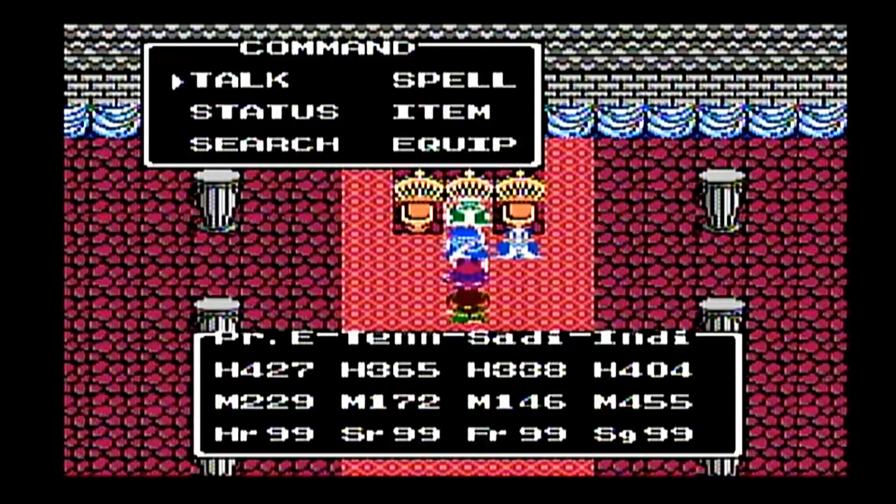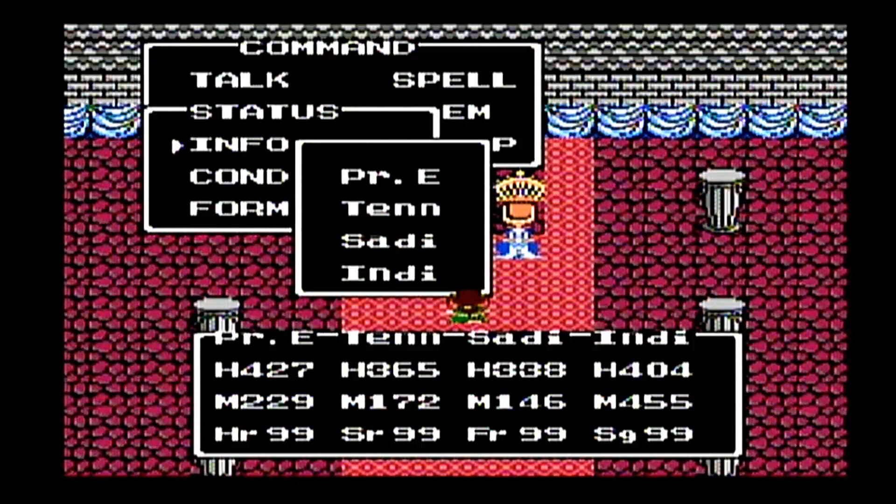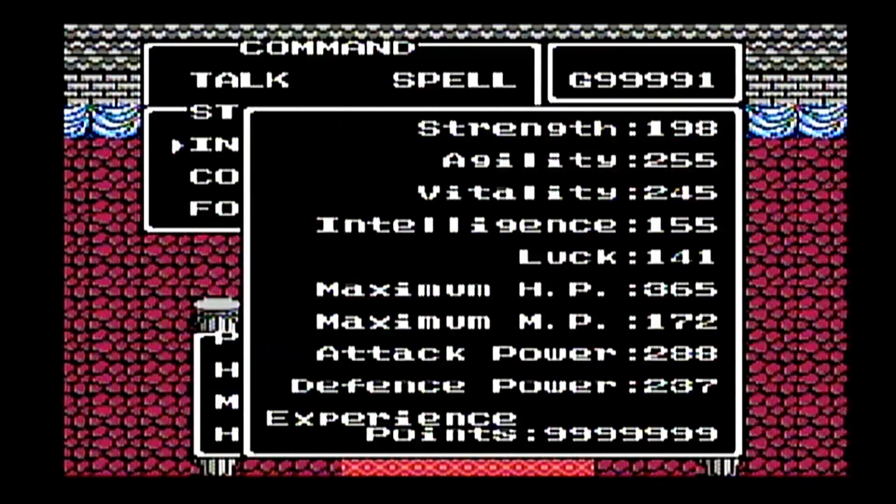For Tennyson — and actually for everybody — I went back and mastered all the Pilgrim and Wizard spells. Tennyson the Soldier has the meteorite armband on. Strength 198, agility 255 max, vitality 245, intelligence 155, luck 141, max HP 365, max MP 172, attack power 288, defensive power 237. She has the Demon Axe, which can miss but has a one-in-three chance to do a critical hit, so that'll help out.